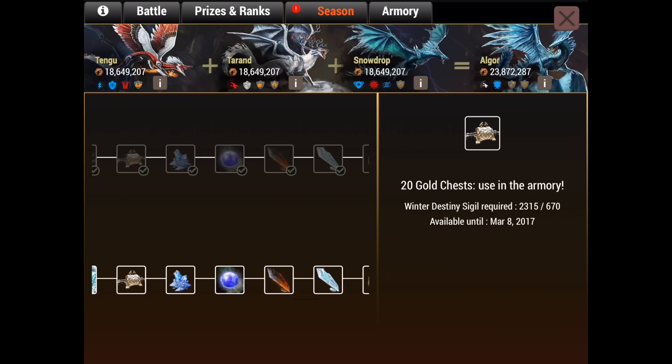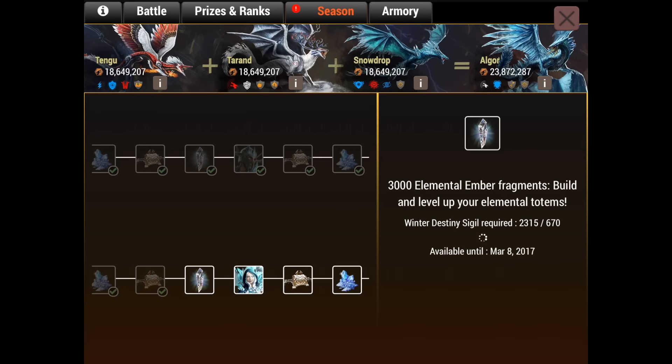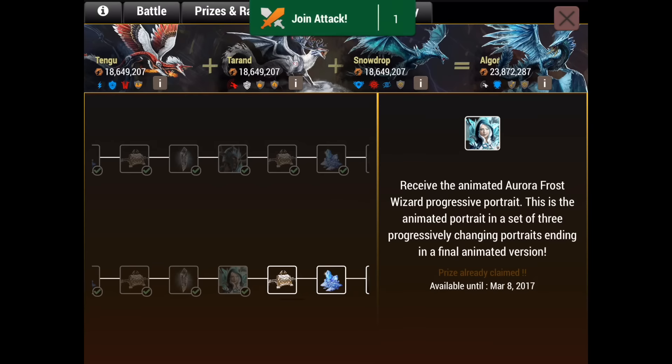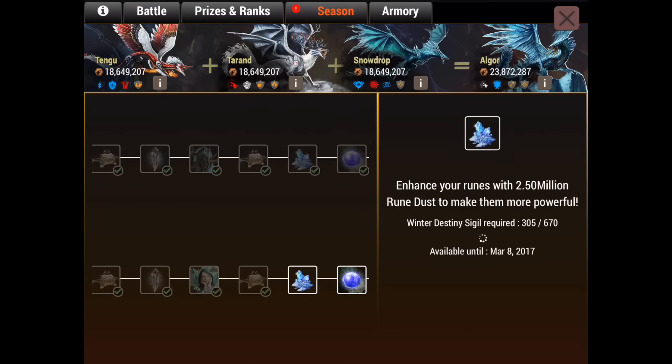At least we can get 20 more golden chests, so that's pretty good, and we're probably gonna get to the sapphire stone. Let's see how far we get. The elemental ember - I really don't need that to be quite honest, I have like 40k or something by now. We got this one, we're gonna get the chests because that's what we're here for.